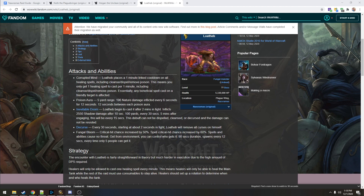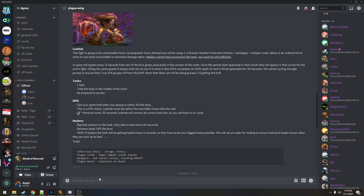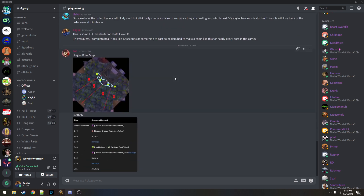Let me put Discord on screen. So, Loatheb — this fight is consumable-heavy. Every attempt we're using two to three greater shadow protection potions, bandages, and whipper roots. We have an ordered list of when to use what to minimize damage taken — we're gonna have to go through six Inevitable Dooms. A spore will spawn every 12 seconds from one of the four green ooze pools in the corner of the room.